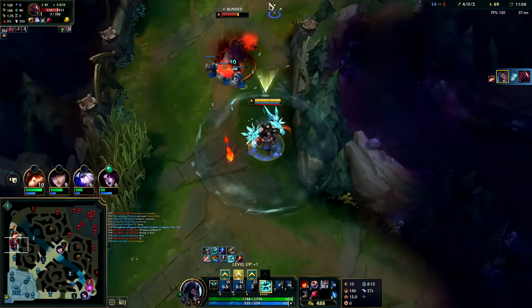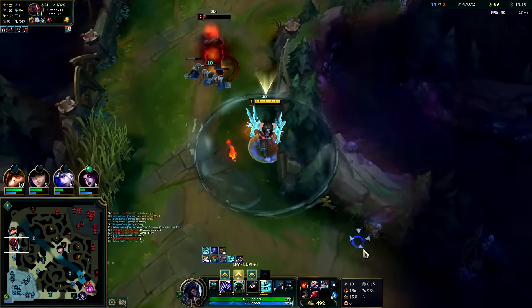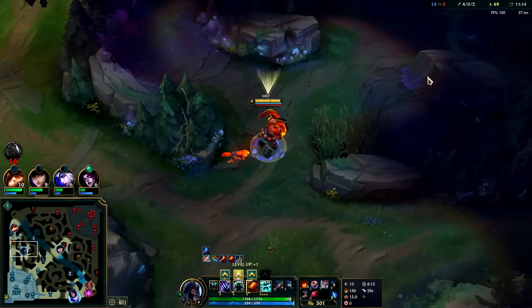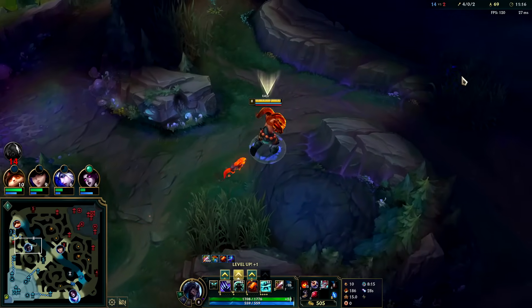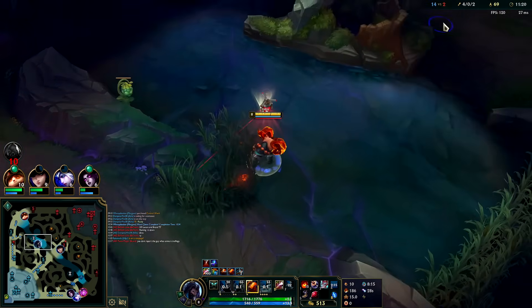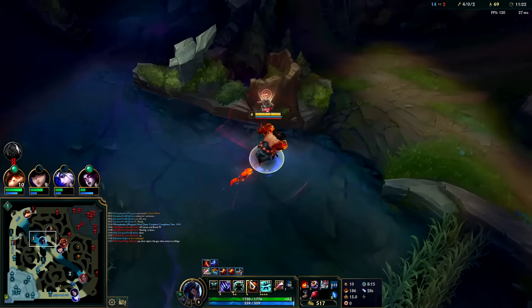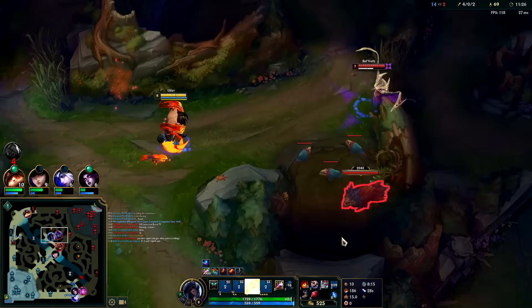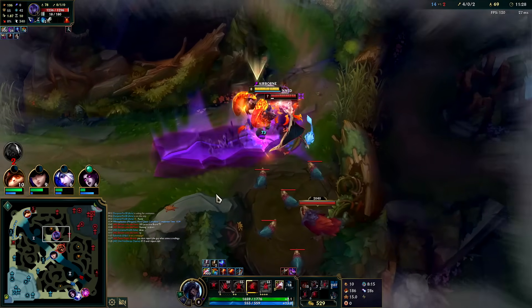Get him with the stun! He didn't get the minions — he needs those to stack his permanent health. From here you typically max W next for survivability, although you could E-max next if you want more mobility. With the Dark Seal it's normally more about keeping the stacks up than anything else.